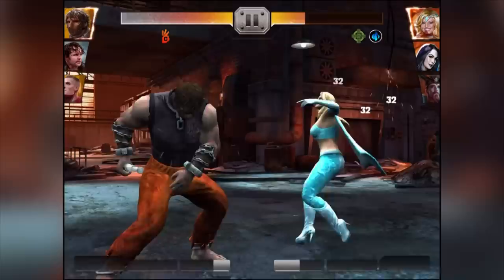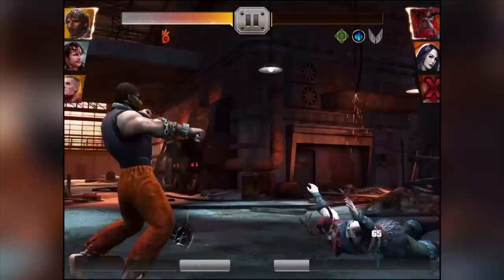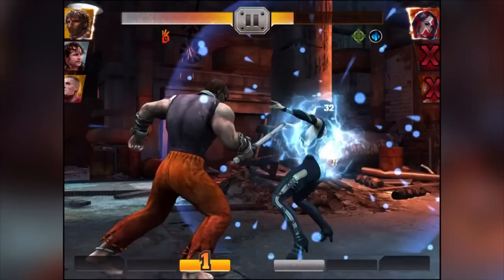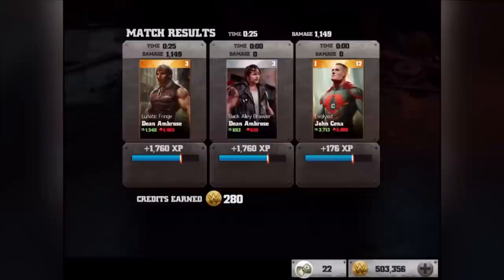What does he do, like cattle prods them or something? Look - cattle prod, electrocuted! And boom, oh my god, that is awesome. I love it - again! And with special move! Dean Ambrose is amazing. He's leveled up quite a bit, he's on level three. Look at his attack and defense - he's at 1,540. That is literally insane.